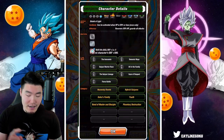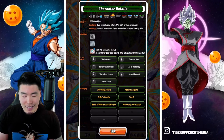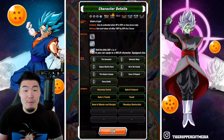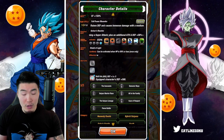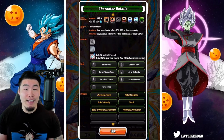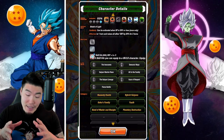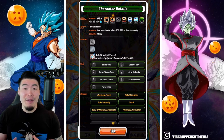His links are the Innocent, Demonic Ways, Saiyan Warrior Race, On the Family, Saiyan Lineage, Gaze of Respect, and Fierce Battle. For my Gohan, I gave him a level 5 defense skill orb. As you can see, his links are currently all at level 1 because I literally pulled him about 45 minutes ago.